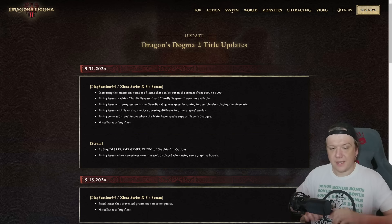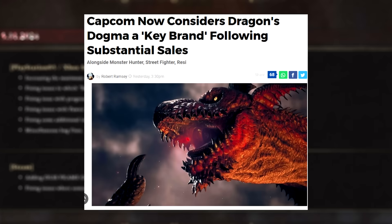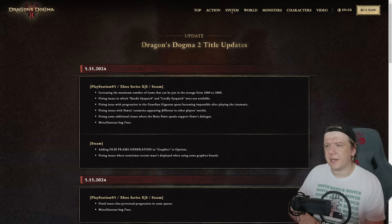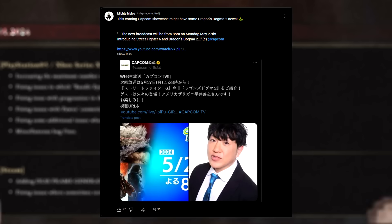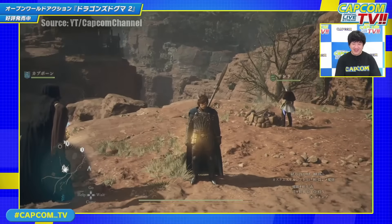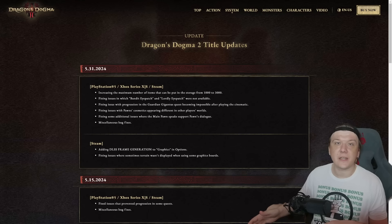Before we wrap up, Capcom considers Dragon's Dogma 2 a key brand now alongside Resident Evil, Monster Hunter, and Street Fighter. As I said in the previous video, I don't think we should expect anything major anytime soon, but since it's a key brand now something's definitely coming sooner or later. There was also a live showcase a few days ago on Capcom's Japanese channel — it said they'd be talking about Dragon's Dogma 2 and Street Fighter 6, but unfortunately I couldn't understand it because I don't speak Japanese. I'll leave a link in the description — maybe they're talking about something interesting or some plans.